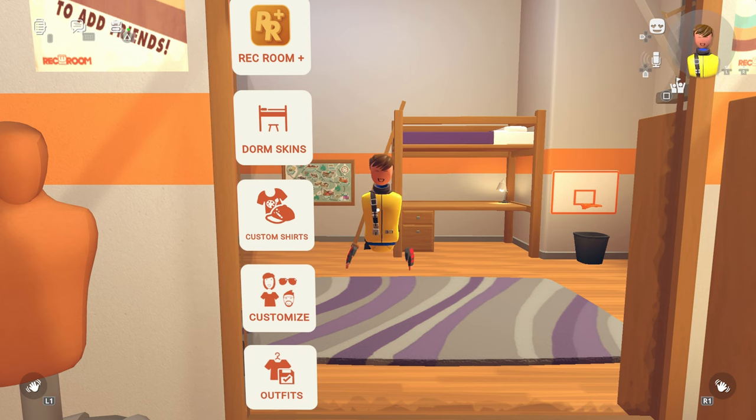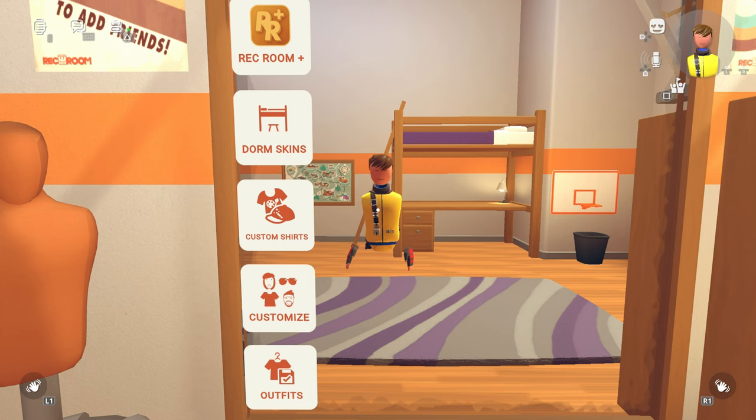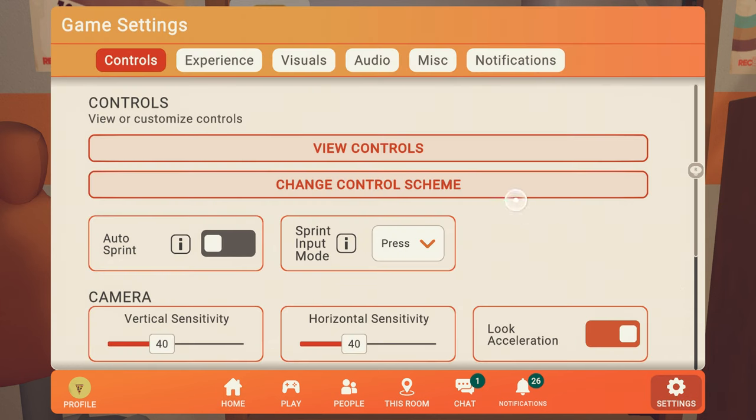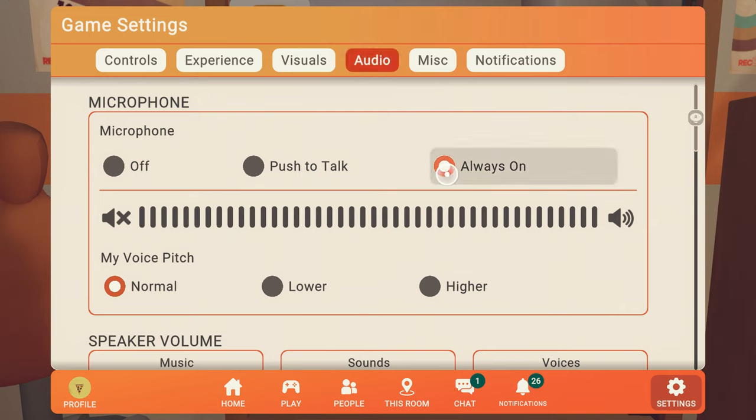You can mute and unmute your mic by pressing down on the D-pad. When you are unmuted and you talk, you should see waves on the mic icon and on your character. If your mic is still not working, check your audio settings in the watch menu by opening your watch menu, clicking settings, then the audio tab. Make sure your mic is set to always on, and when you talk, the bars show up orange.